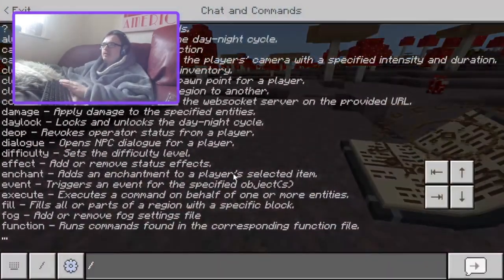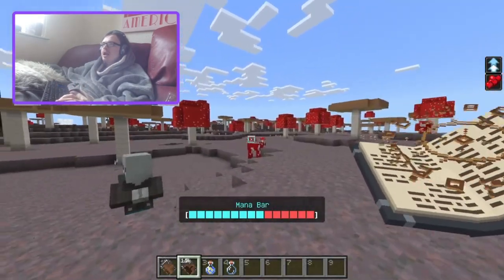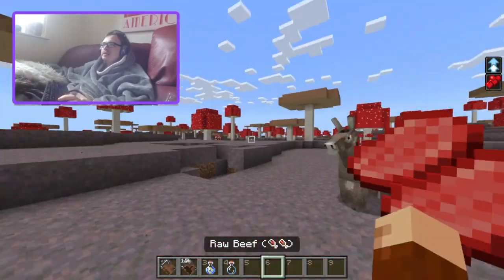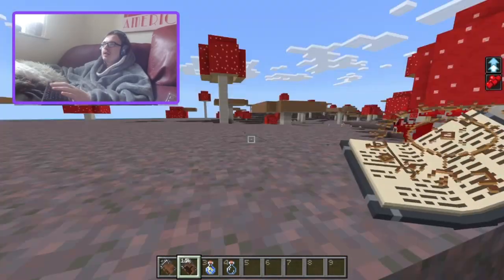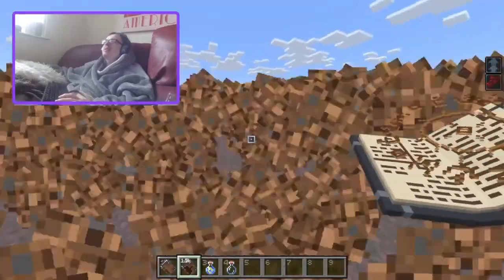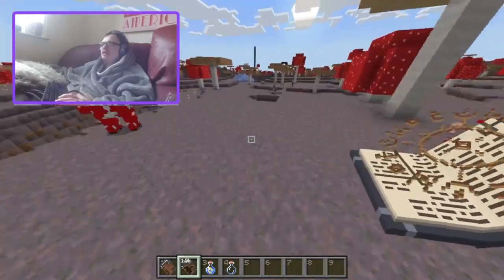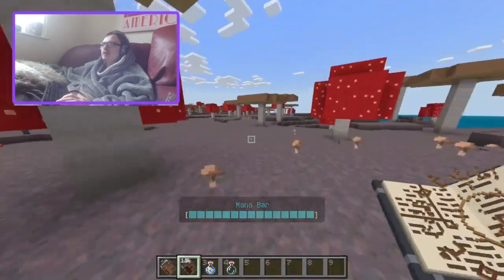Next up is stone body. Let me summon Vinnie. I use it and it gives me jump boost and regen. Weird. This is mostly like a recovery thing. I don't look any different. So you'd use this if you're in a bit of a tough battle and you just need to regen some health. I don't know why it gives you jump boost — it's called stone body, so it seems like it's supposed to be like your body's made of stone, which should slow you down.